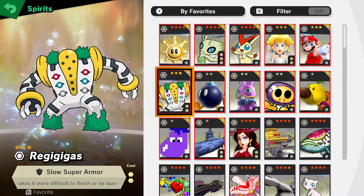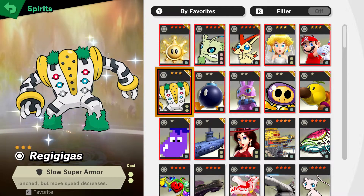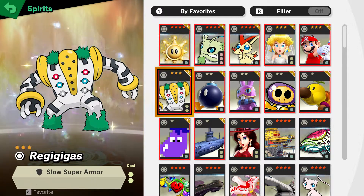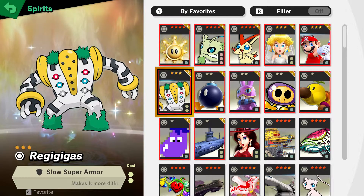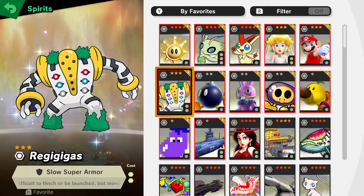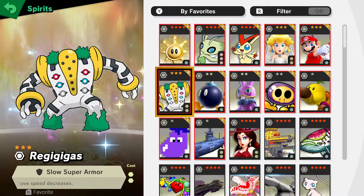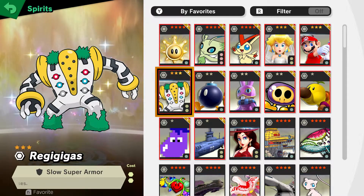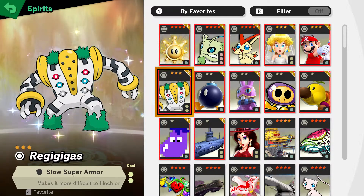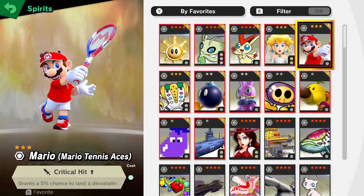Now on to the 3-star spirits. You have Regigigas. It gives you slow super armor. People do tend to call it OP because you can go with Kirby, use Slybee, you don't flinch at all, and basically after that you just do a devastating hit. I personally don't use this as I think it's overpowered — so strong.